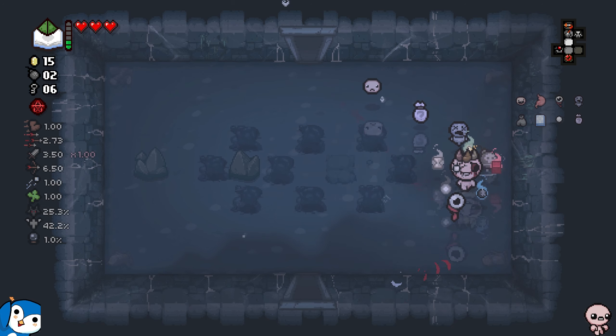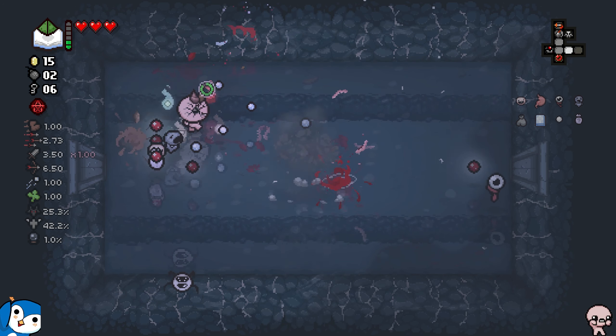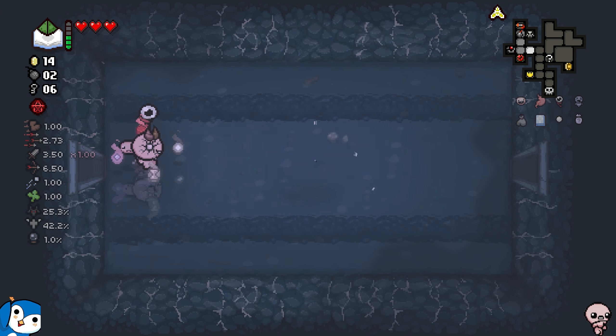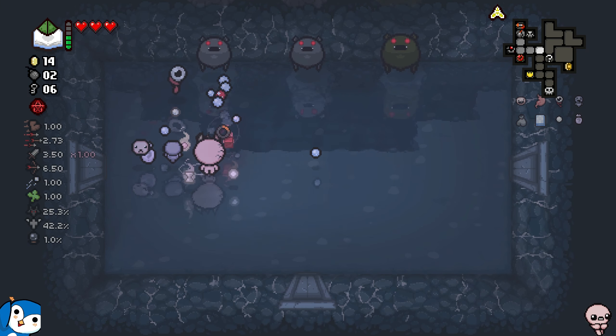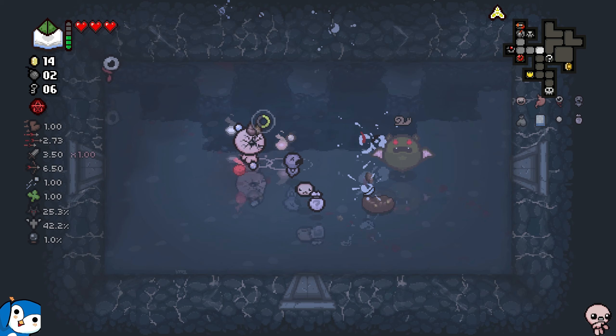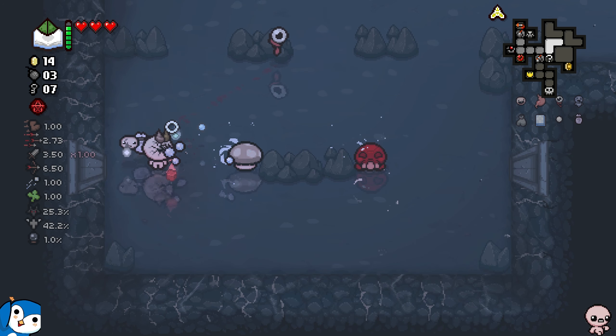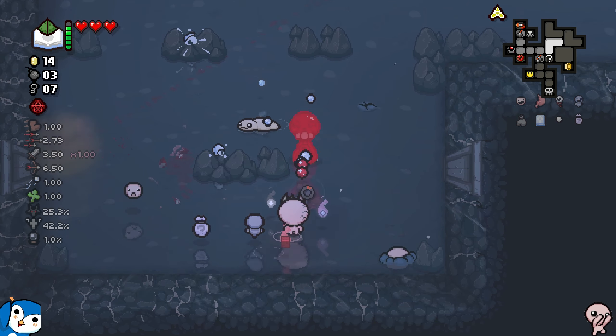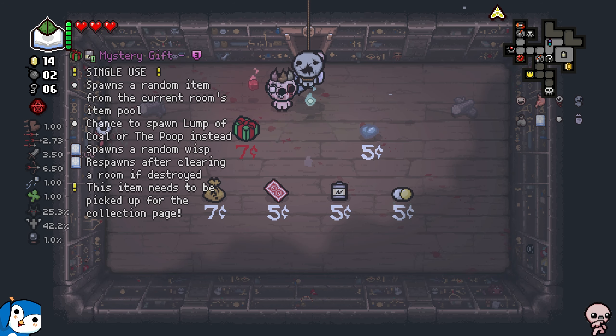One thing I could do — go in here and hope for a Crane Game that I can play. There is none, so I cannot do that. I wanted to basically rig into the Crane Game pool, which is a lot smaller with much better items — like Technology, Tech X, and all of that. What I can actually do is get into the shop. Come on, please have something decent. I got Mystery Gift — wait, that's an active!